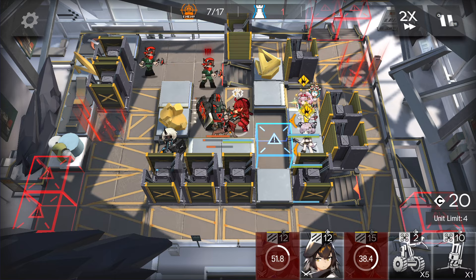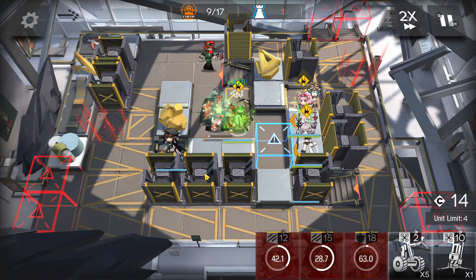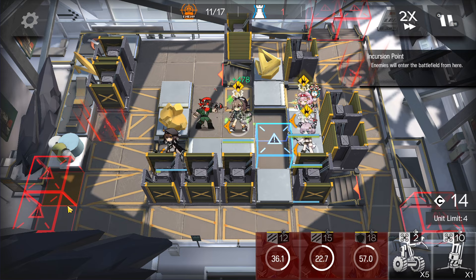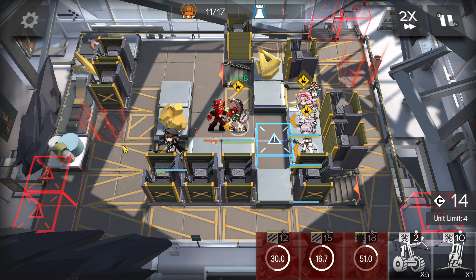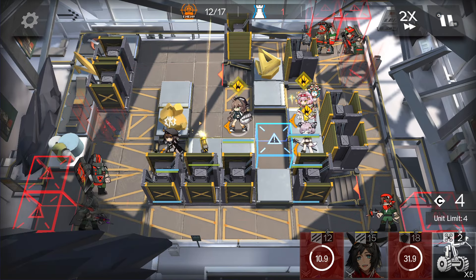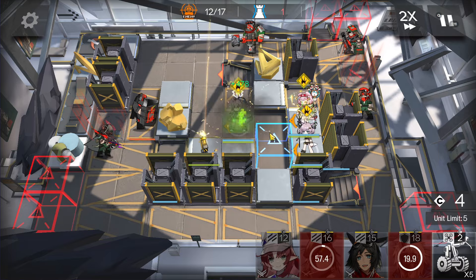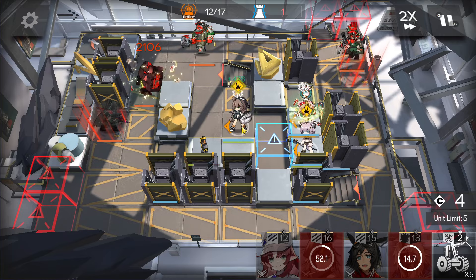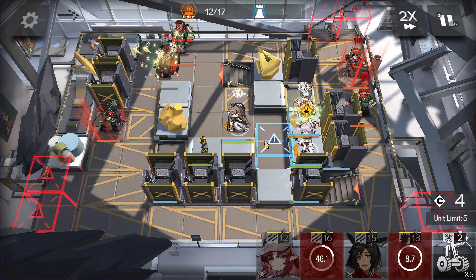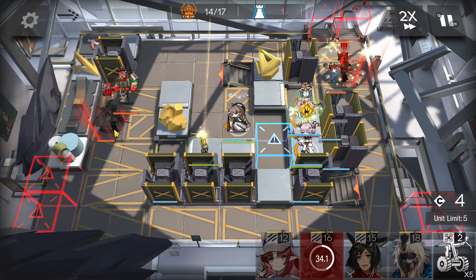This defender is mainly to block the arrows going toward our operator, since she's super squishy and gets one-shot by arrow enemies. You can use the skill again if you want, or keep it for later. If this defender dies, just retreat and replace with this other unit, because there are still purple arrow enemies spawning who will target our operator. You can deploy a stunning grenade here facing top side and reinforce if needed.